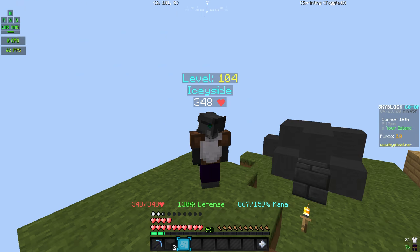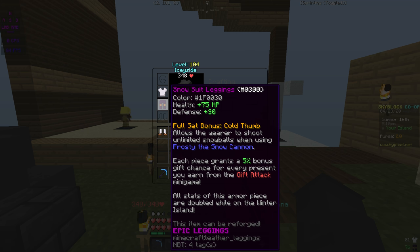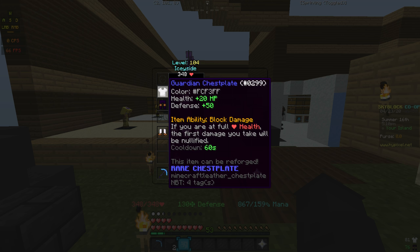Now I have my snowsuit leggings that are black and dark blue, and my guardian chestplate which is white.